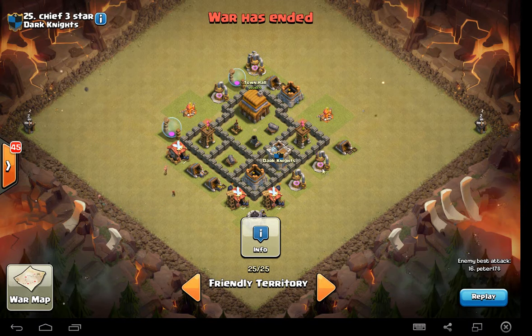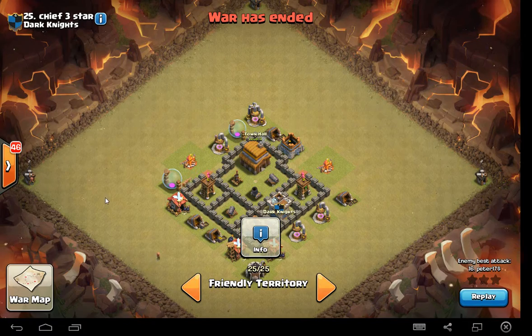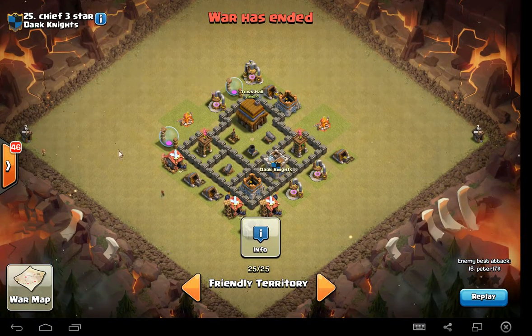A couple hidden traps and you can see how those work. I'm going to show you how it worked in my last war. But I'll just screenshot this for a second so you can see it. I like to put my builder's huts way out here because I have won some attacks before where they got 99% while they were waiting for their armies to make it all the way around.